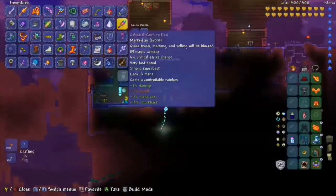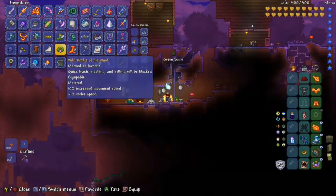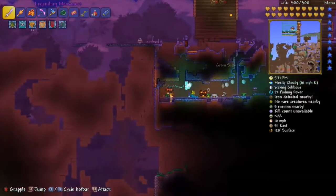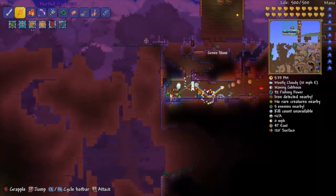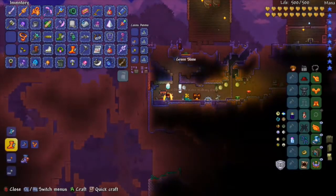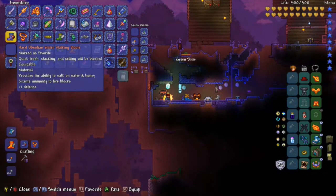The lava charm and the water walking boots are kind of hard to get because the water walking boots are found in an ocean and they're pretty rare, and the lava charm is found in caverns and that's pretty rare too.